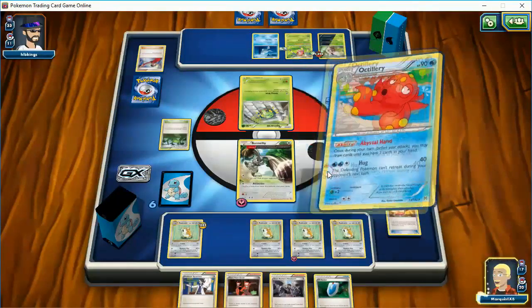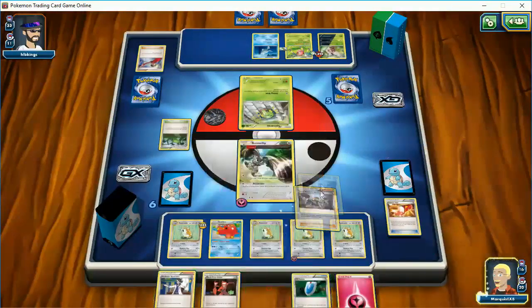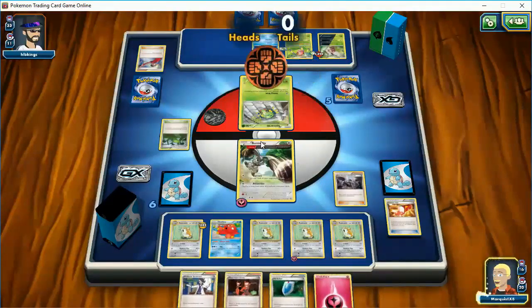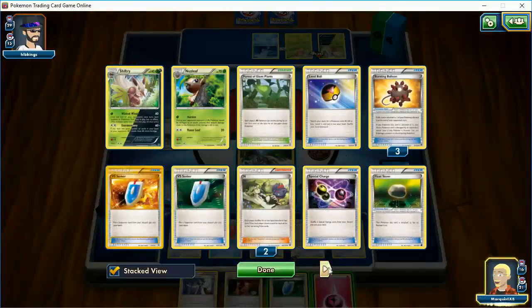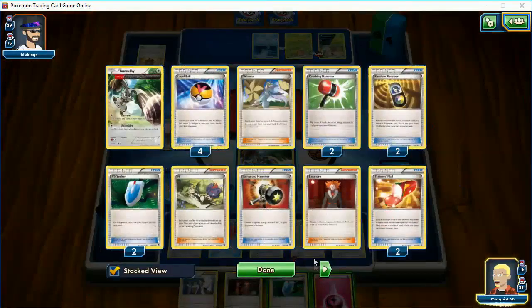Let's evolve this guy. I have no more way to get rid of tools unless I Bunnelby one of these back in, but I don't have that ability right now. Oh — I should have played this first. So there's a mistake. We are going to discard some cards. Hopefully see some energy here. That was very fortunate coin flipping there. Only one energy — geez.